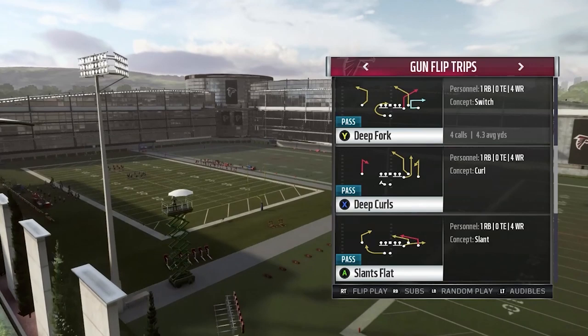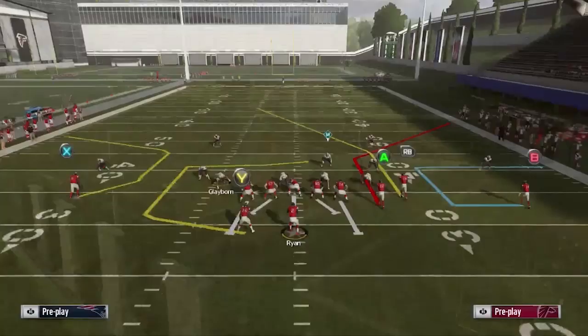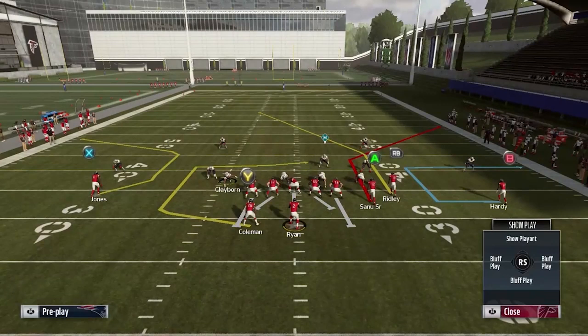The play we're going to be looking at to illustrate this point is called Deep Fork out of the Gun Flip Trips out of the Arizona Cardinals playbook. We're going to show you how this auto motion receiver on the right will get open depending on where you are on the field, doing a 1-2 combination looking at the A and the B receivers in this play.